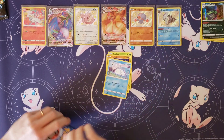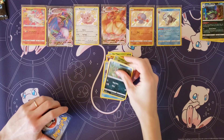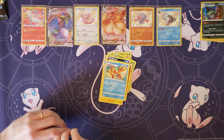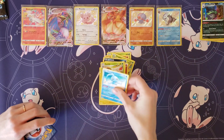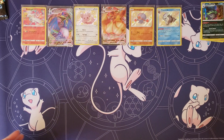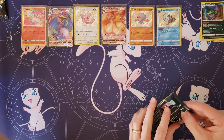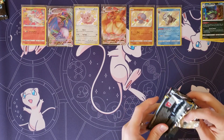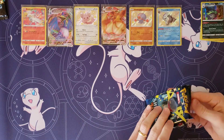Gossifleur, Trapinch, Snom, Grookey, Spinarak, Fighting Energy, Luxio, Floatzel. StarRix, your Rare — Manaphy and Floatzel. That's most of them for me. Last pack for me. This is kind of a quiet opening — nothing too exciting in here as of yet.